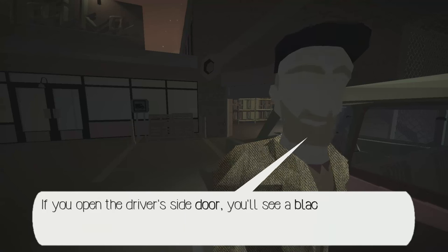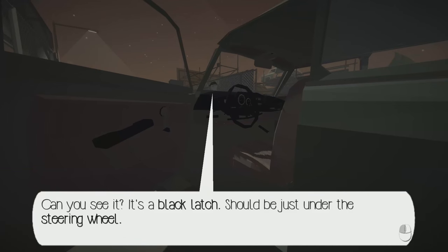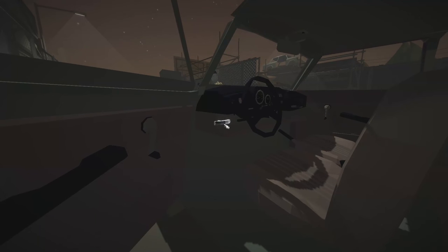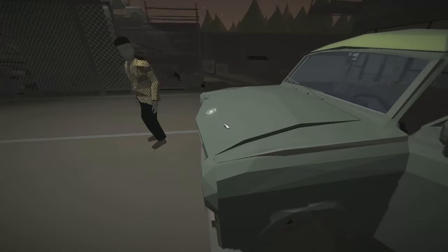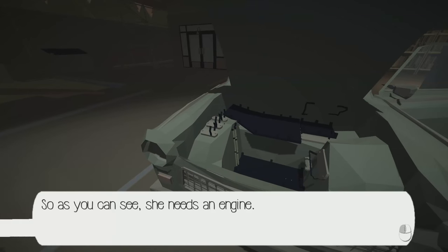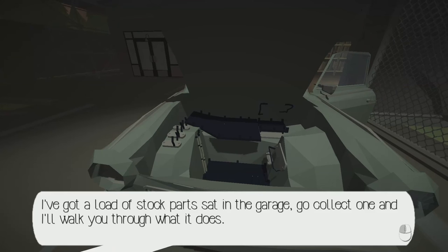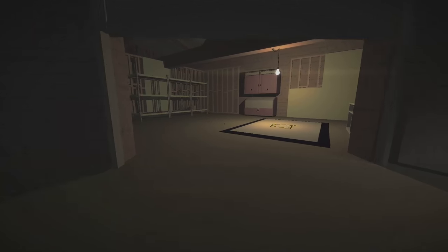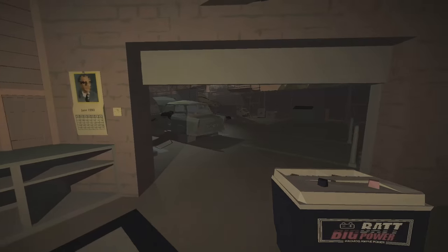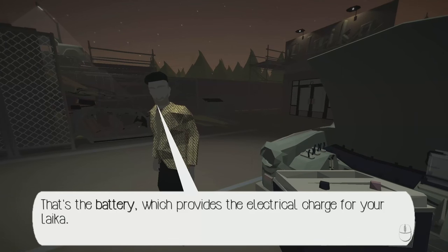Let's go ahead and open the hood. As you can see, she needs an engine — and pretty much everything. This is very barren. I've got a load of stock parts sat in the garage — go collect one and I'll walk you through what it does. I know what the battery does. That's the battery, which provides the electrical charge for your Leica. It allows you to use lights, the radio, the car ignition, and that kind of stuff. If your Leica won't start, the first place to check is the battery.